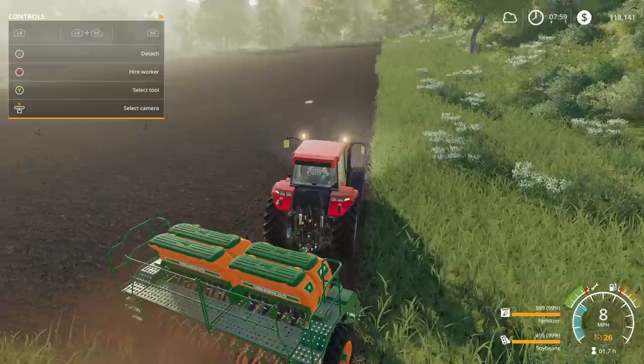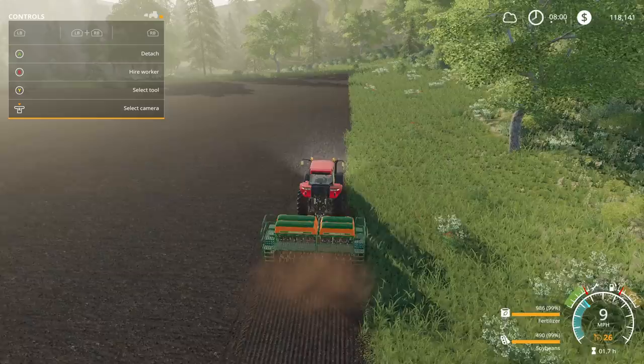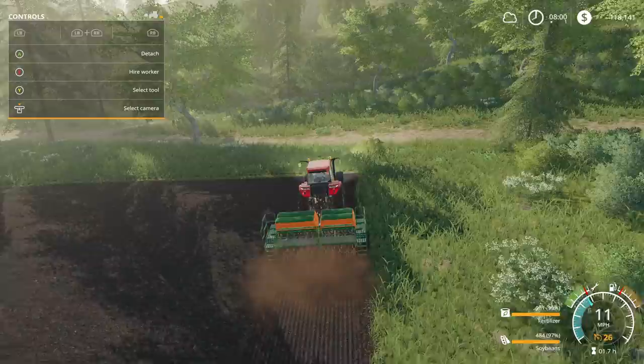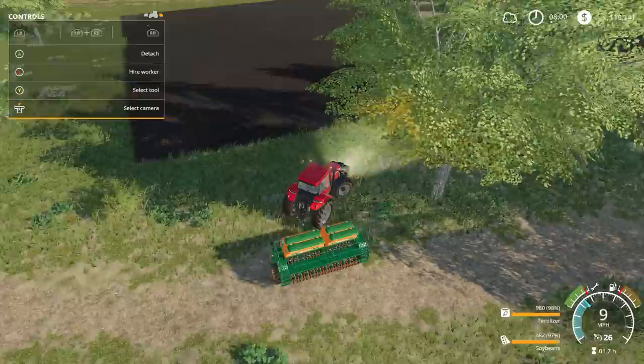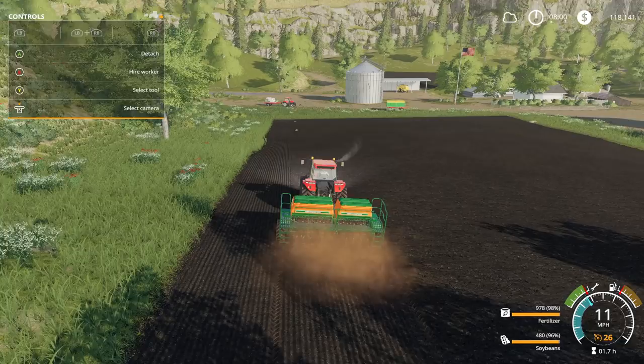Some seeders plant different things, but most plant the same. Then you also have planters. The planters do corn, sunflowers, sugar beets, and grass — both types do grass. So seeders plant those grain types, planters do the others. They also call this a seed drill. The planter will make row crops, so corn obviously grows in rows, whereas seeders put them a little bit tighter together.